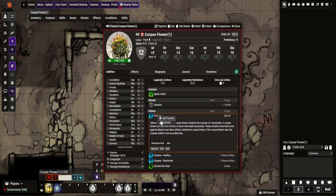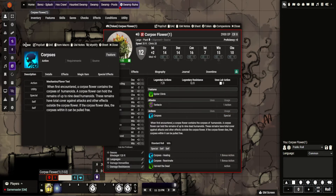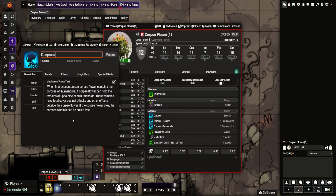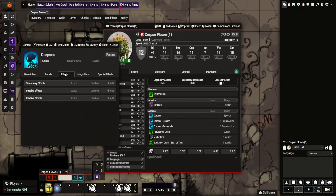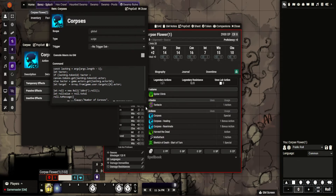So this first one, Corpses, let's pop it open. This is tied to a feature. What happens is it has a certain number of bodies attached to it, and this is where the healing and the animate abilities come from. So all I'm going to set this up is a utility item macro, and nothing else — just the item macro itself, and I will pop it into the chat description below.